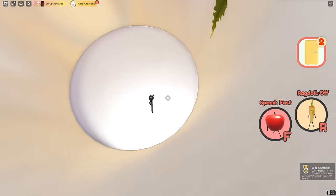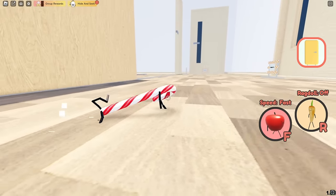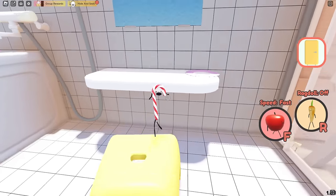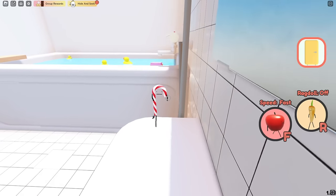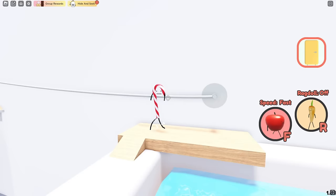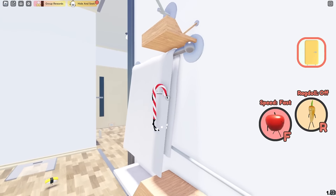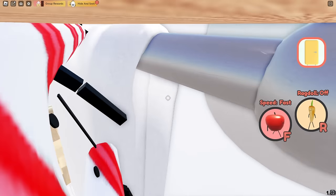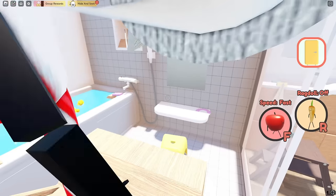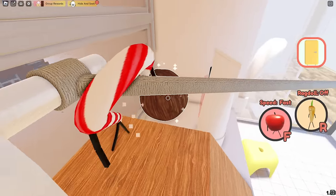The only way to get the salad leaf is to have someone heavy like the watermelon sit down on the pedal down there. The last food in the house: you want to be the candy cane and make your way into the shower. Climb up here, make this jump, then make this jump. Go over here and put your candy cane part on the string and slide your way over, go up this towel, put yourself on this string, make your way over, and you will get the coconut.